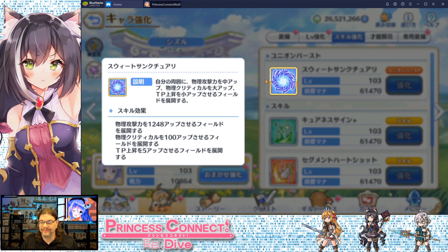Union Burst: Sweet Sanctuary deploys a field on the ground that increases physical attack power, physical crit chance, and gives a technique point increase. So not only does she put this field out that gives a whole bunch of buffs, but now all her skills are going to perform much better and all the other characters are going to perform much better. This is pretty much a pure support character, obviously. I actually really like this character — I know she's used in a lot of different strategies.